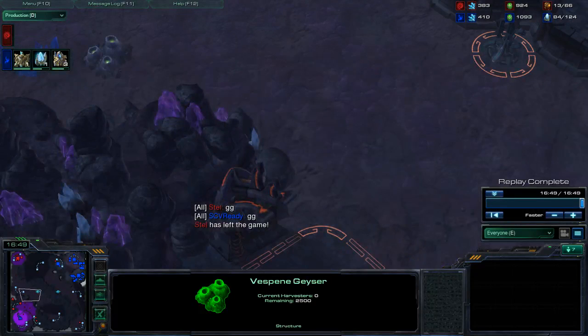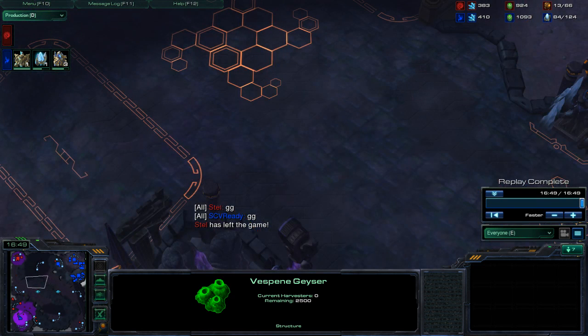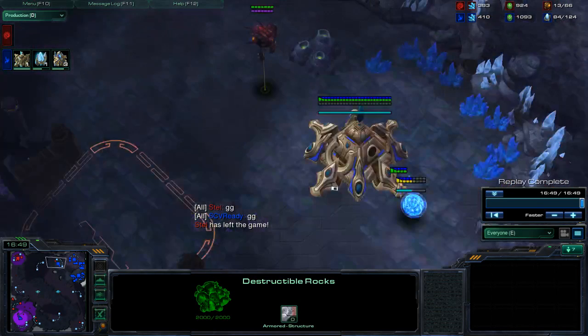Goal number two is map awareness. Make sure that if his army moves out, you can see it. If he moves out of his natural, leave an observer there, put a pylon somewhere on the map where he'll move his army, or control the Xel'Naga watchtowers. If you know an attack is coming, you can defend it. If you know he's moving out, that means he's not making probes or droning up — he's going for an attack, and you can prepare.